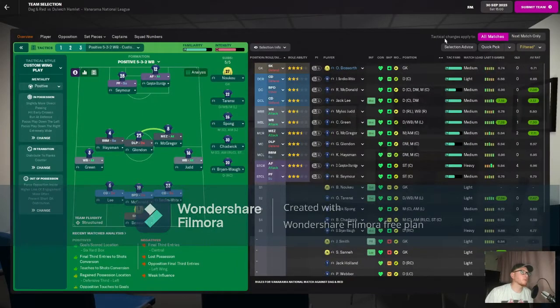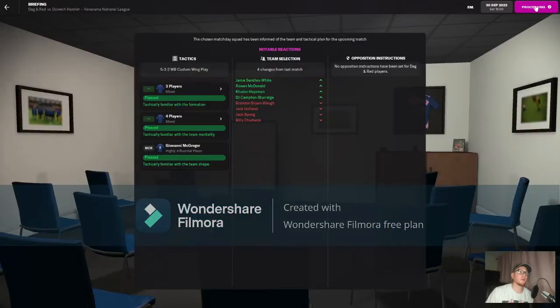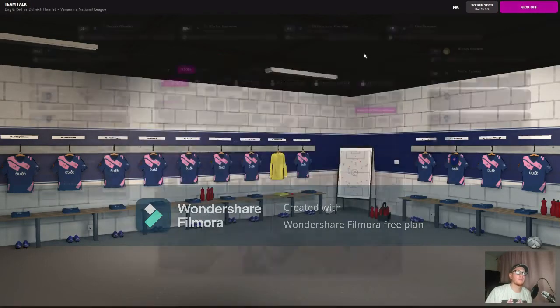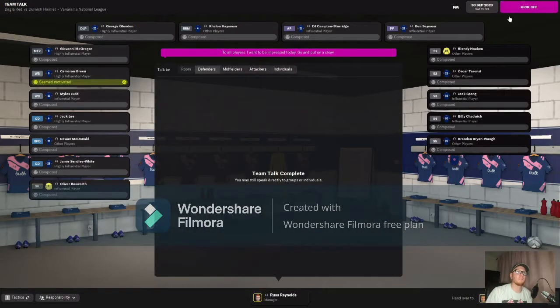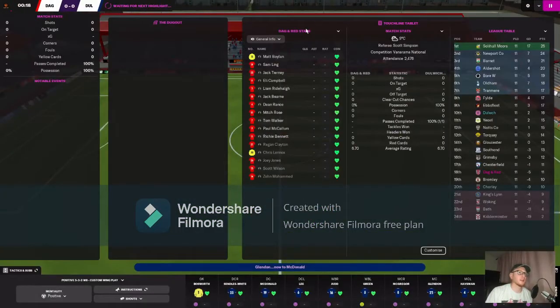The team for the Dagenham and Redbridge game sees Bosworth in goal, a back three of Lee, McDonald and Sendles-White, Green and Judd in the wing back positions, Hazeman, Glendon and McGregor in midfield, and Seymour and Campton Sturridge up front. This is the game where I want to see us turn it round, pick up a victory, get our season going again and push for those playoffs and automatic promotion.